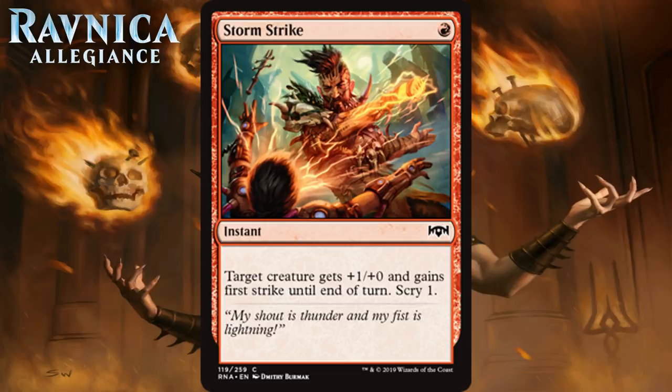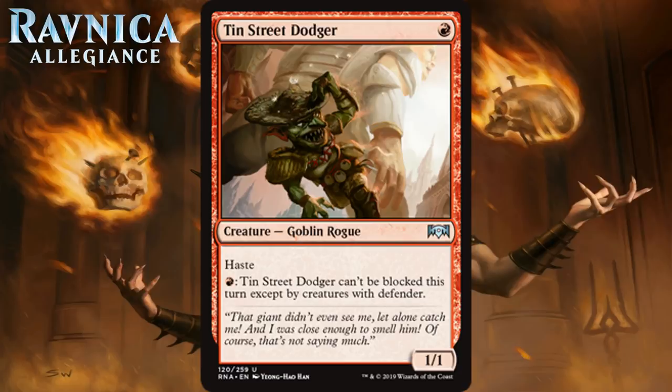Our last red card is Tin Street Dodger, which costs one red mana. It's an uncommon goblin rogue, a 1-1 with haste. You can pay one red to make it so it can't be blocked this turn, except by creatures with defender. One-mana 1-1s that are unblockable are not usually very good unless there are good ways to pump it. This isn't even always unblockable, as you have to pay mana to get that effect. And if your opponent has defenders, you're going to look really silly. I think you avoid playing this in most cases — it's just way too slow and the mana investment gets annoying. That's a D.